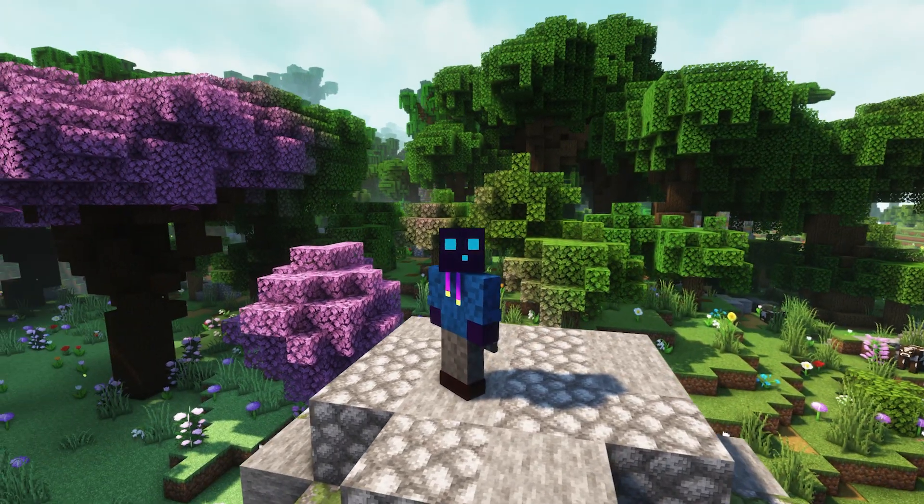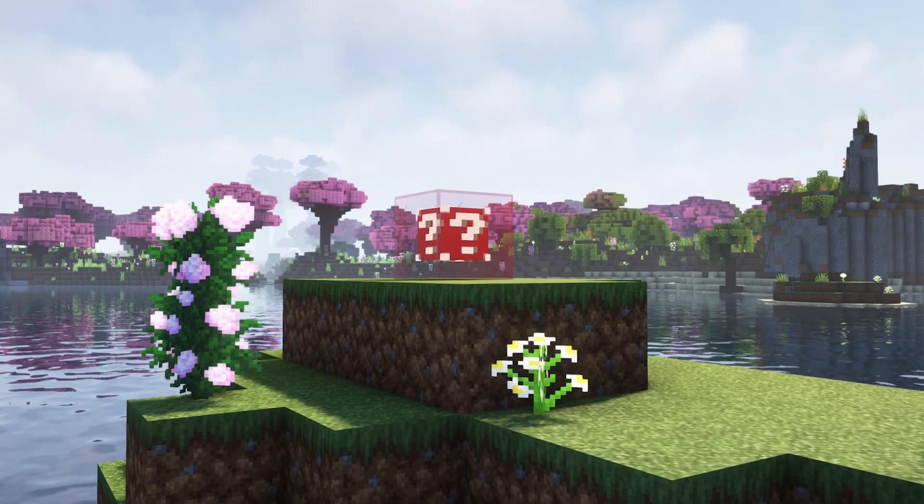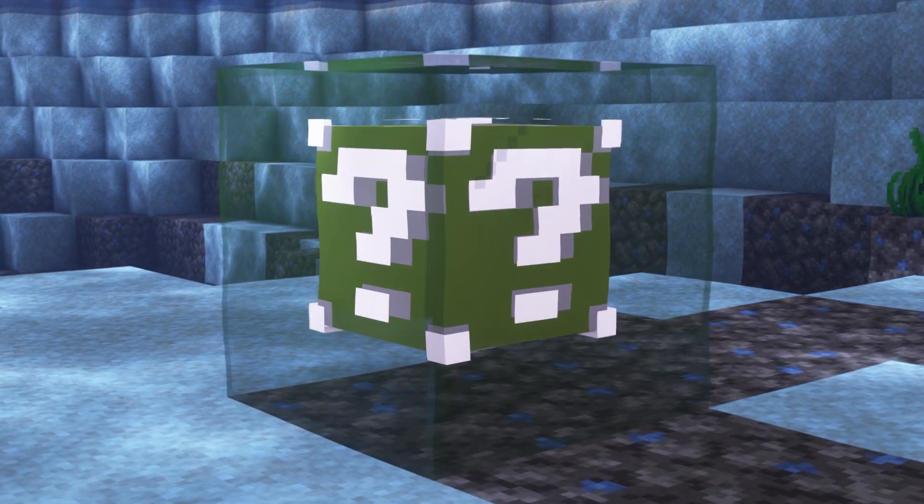The epic thing is they're customizable as well. In total there are 16 or 18 different types of Lucky Blocks, depending on if you got the free or premium version, and every single type does something else.